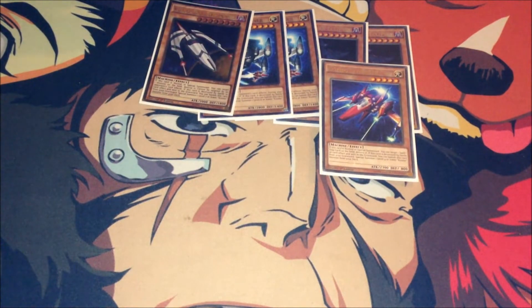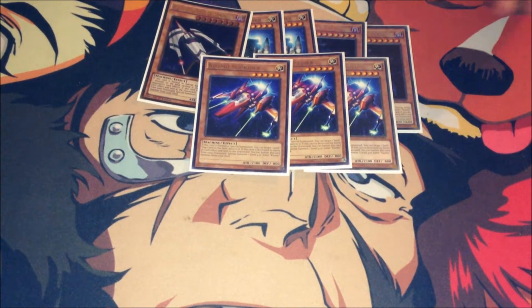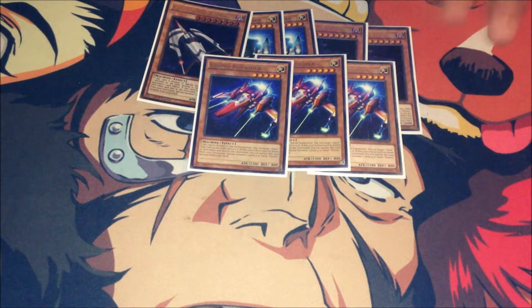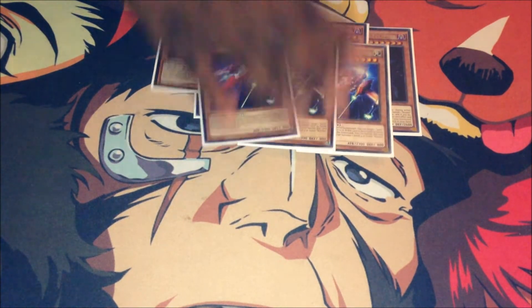For the lesser ships, pretty much the only lesser ship we play is the triple Slip Rider. Pretty standard — Slip Rider is just there to pop the back row. And that's going to round up the whole ships lineup. Now I'm going to go ahead and talk about the pilots.